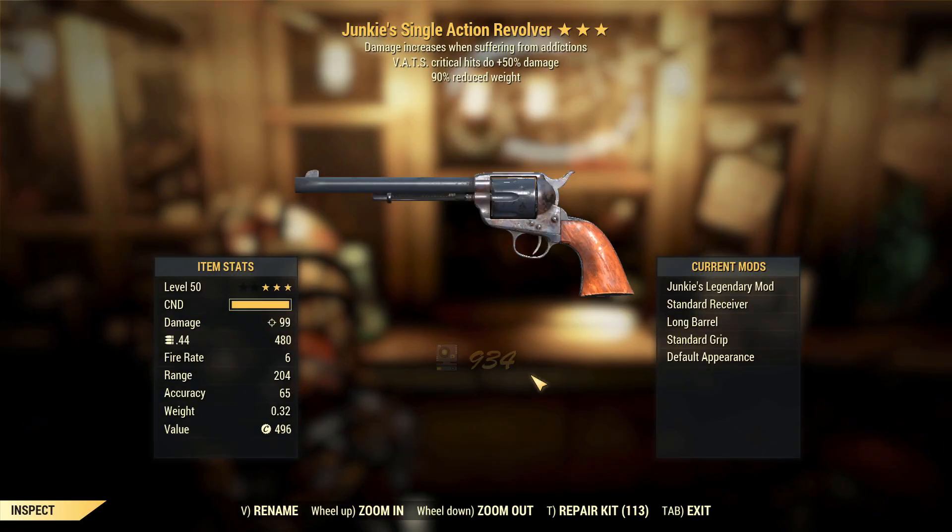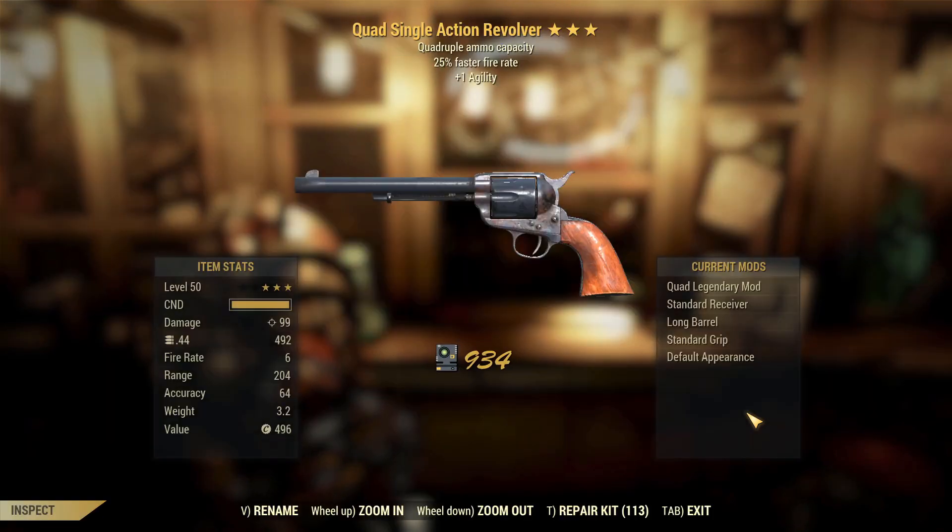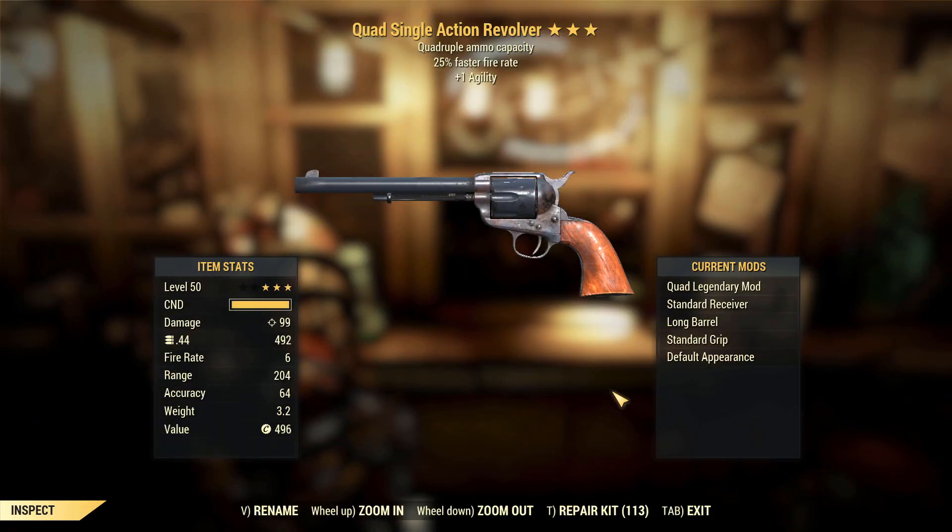Junkies single action revolver, VATs hit chance, VATs crits and 90% reduced weight — definitely eh. Next up, Quad single action revolver, 25% faster fire rate, one agility. That's actually really good — the faster fire rate combined with the quad ammo capacity is just going to make this thing pump out a lot of damage really quickly. I'm actually quite happy with that.